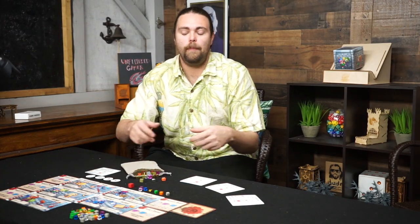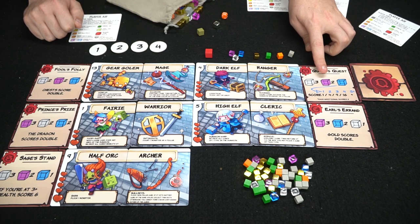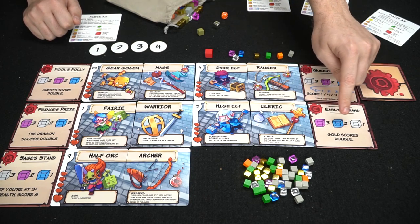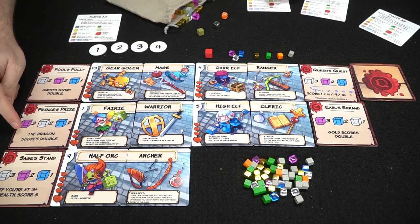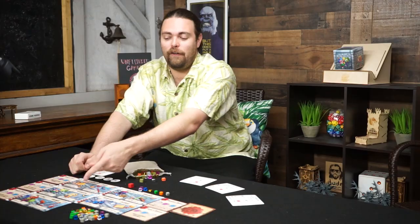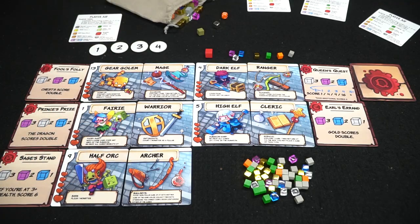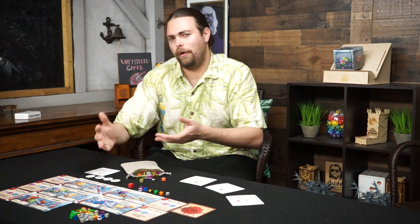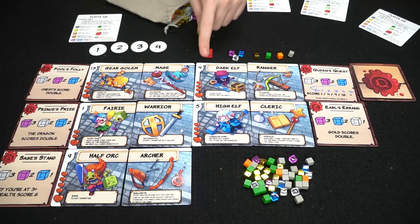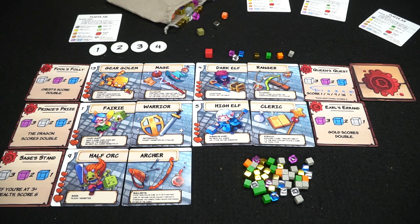Here are all the components for Dungeon Drop. Every player gets a player aid — the game supports up to four players. There are quest cards showing what each currency and gem type is worth, including special rules like gold scores double or the dragon scores double. There are also character cards such as the Gear Golem, Mage, Fairy Warrior, and Half Elf Archer, each with different abilities like flicking a monster, flicking a non-villain cube, or re-dropping all cubes of one type.